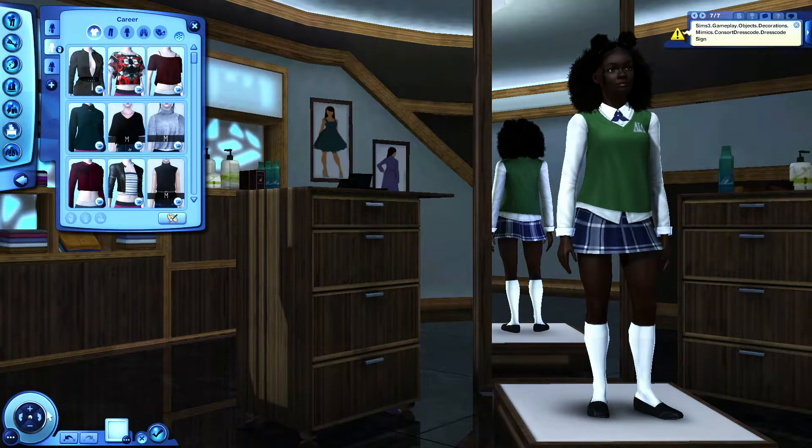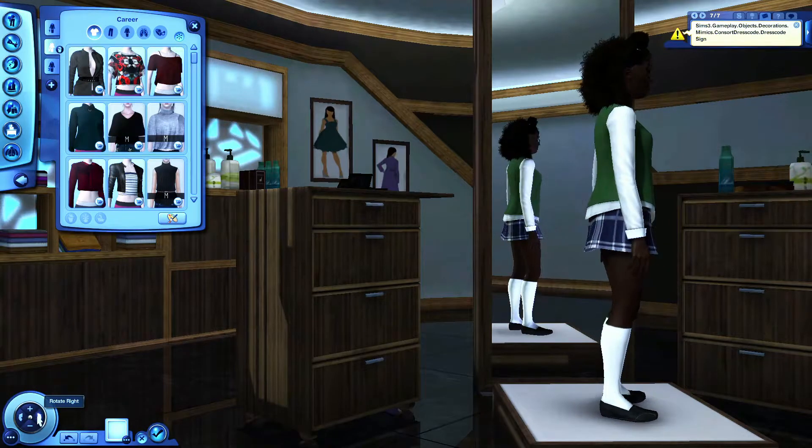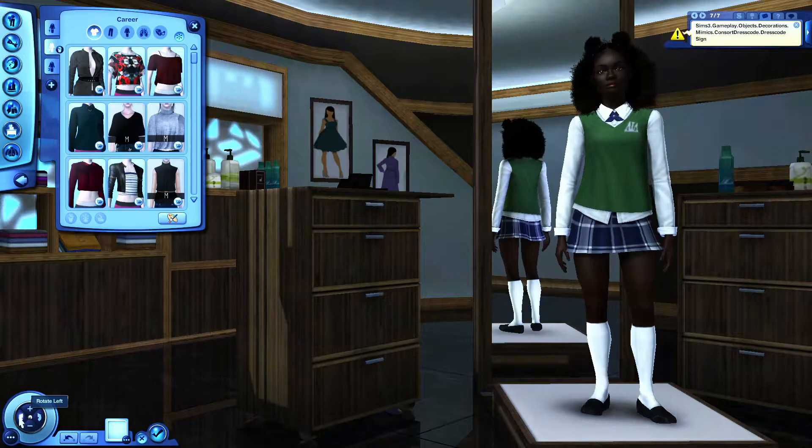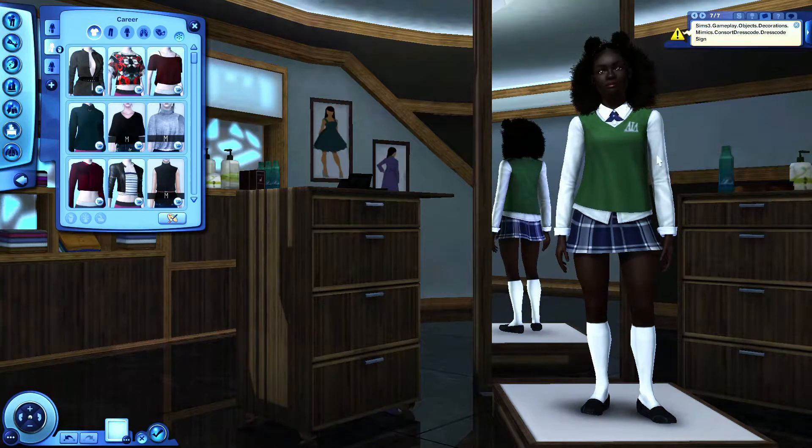And so this is her school uniform — she's cute. Nothing fussy, but of course you can download custom uniforms if you want. I think this skirt is a custom skirt, but beyond that everything else is regular expansion pack stuff.